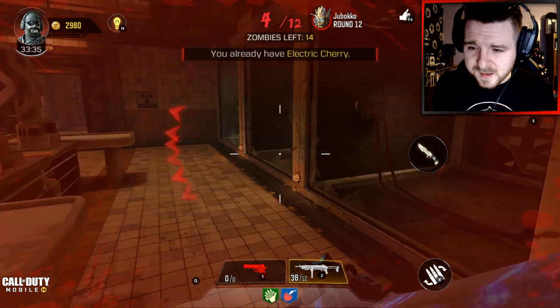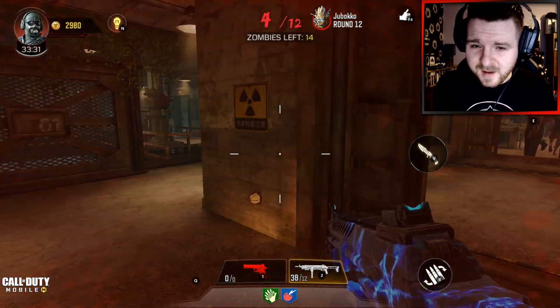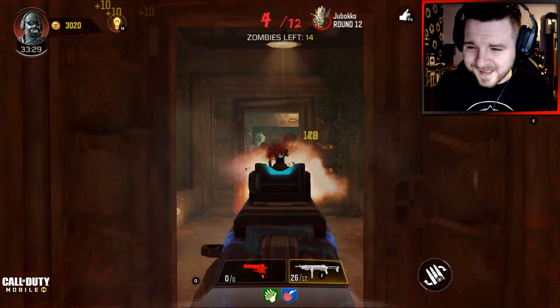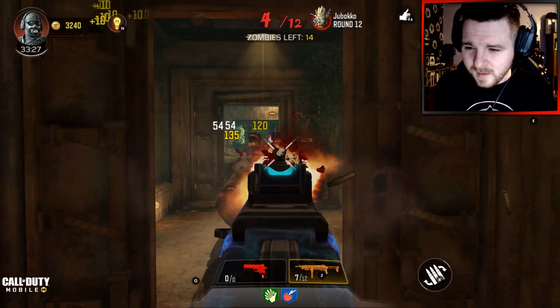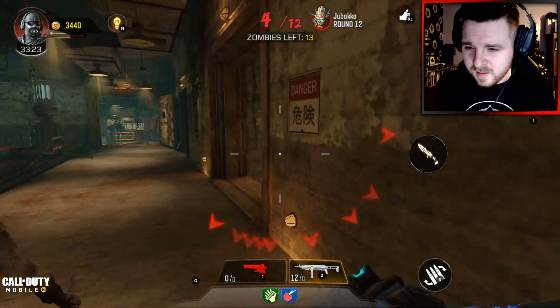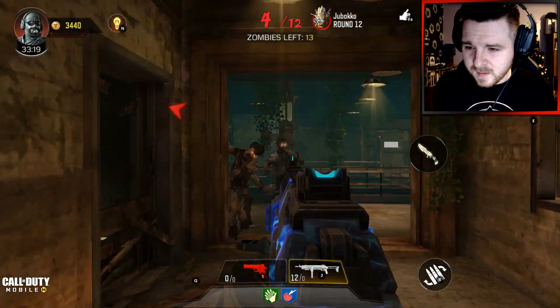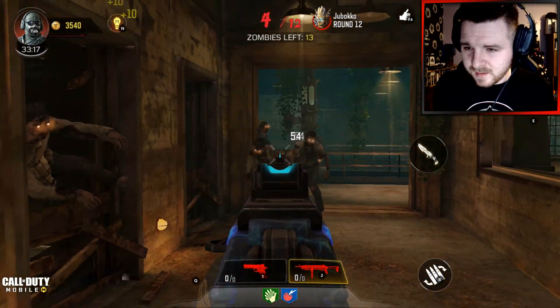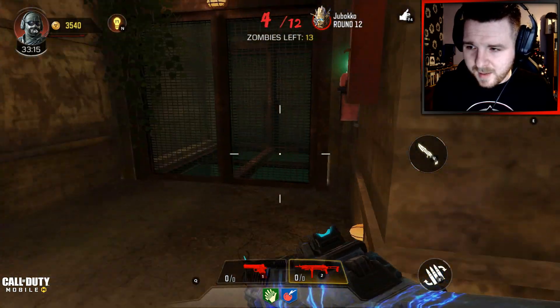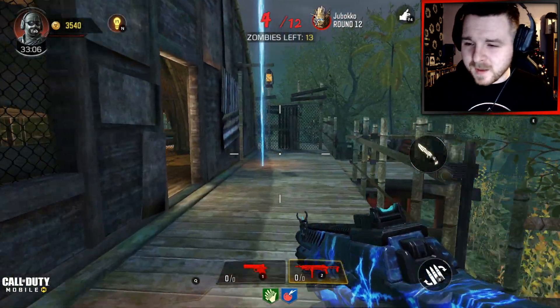I'm just going to be using normal weapons, because at the end of the day I want to enjoy this and make a good long interesting video for you guys. I need to get out of this area, keep my distance from these zombies, and get some ammo quickly — the last thing I want is being trapped in a corner with no ammunition and no way to defend myself.